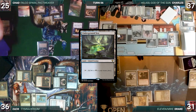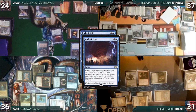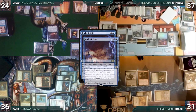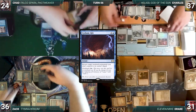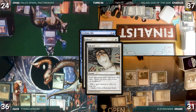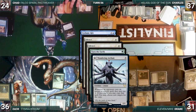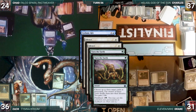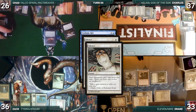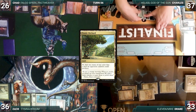During his upkeep, Chad wins his Mana Crypt trigger. He draws and taps his Horizon Canopy to help cast an overloaded Cyclonic Rift. Archaic triggers and Drake copies it. In response, Chad activates Hermit Druid, milling his entire library. With Drake's Cyclonic Rift back on the stack, Zack floats mana with his Arcane Signet. Drake's Rift resolves, bouncing his opponents' non-land permanents. With Chad's Rift back on the stack, Zack uses his floating mana to cast Silence. Archaic triggers and Drake copies it again. In response to Drake's copy, Chad flashes back Regrowth, targeting Force of Vigor, Force of Will, and Swords to Plowshares in his graveyard. Archaic triggers and Drake gets another copy. He targets his Diabolic Intent, Charles' Stony Silence, and Null Rod. Both Chad's and Drake's Regrowth resolve, the cards shuffle in, and they each gain two life. Zack and Drake's Silence finally resolve, and then finally Chad's Cyclonic Rift resolves. Chad plays an Exotic Orchard and passes, discarding to hand size.